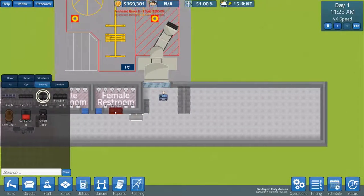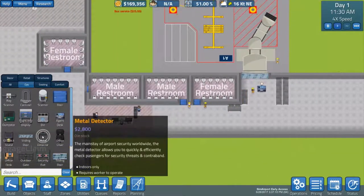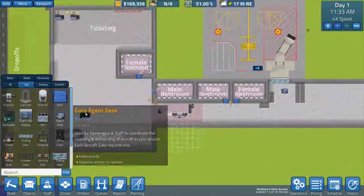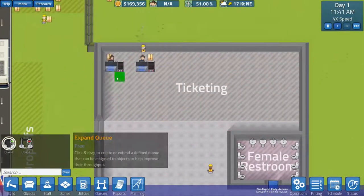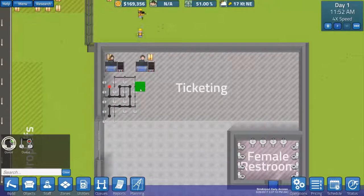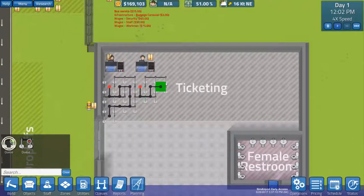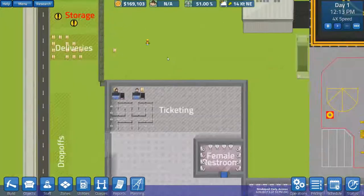That's their job in the airplanes, right? We're not going to worry too much about metal detectors and large sliding doors just yet. Let's make a couple of queues up in here — a nice long queue. Going down, over, up, over, down, down, over, over, down. There we go. As we start to get this area bigger, we'll be able to make more ticketing desks.